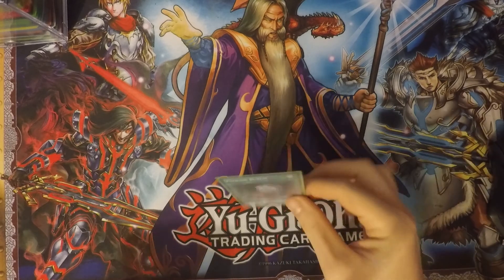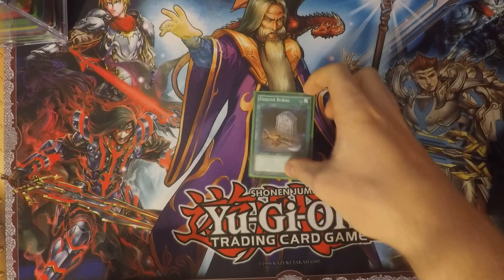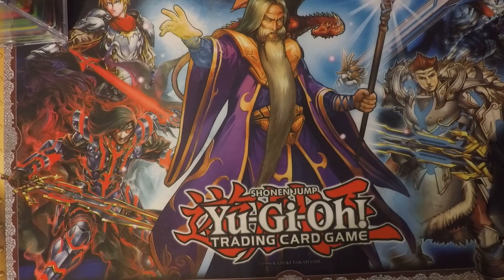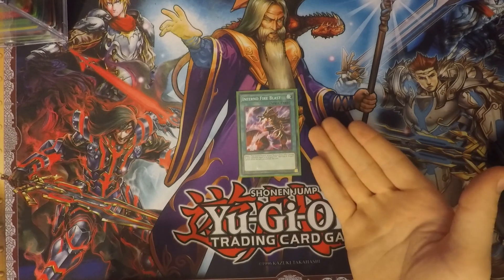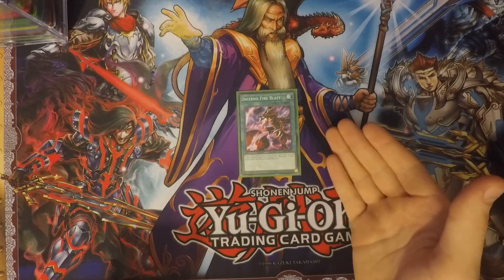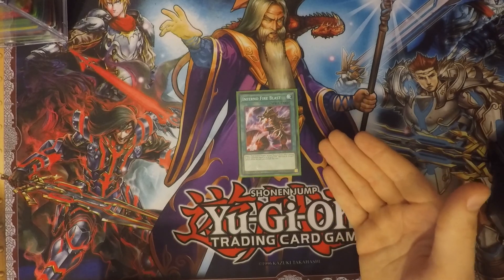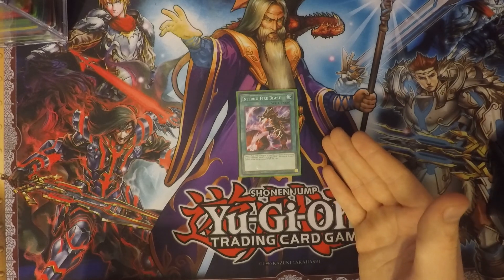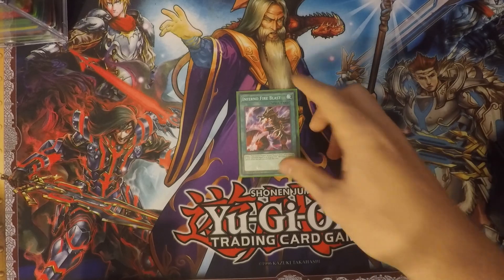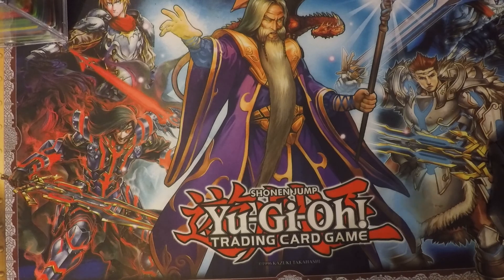Next, to set up the graveyard more, I run one Foolish Burial: send one monster from your deck to the graveyard. Just an easy way to set up for future plays. I also run one Inferno Fireblast: if you control a Red-Eyes Black Dragon in your monster zone, you can inflict damage to your opponent equal to its attack, but your Red-Eyes Black Dragon cannot attack during that turn. Just an easy way for more burn damage.